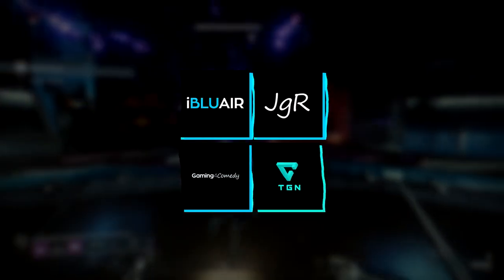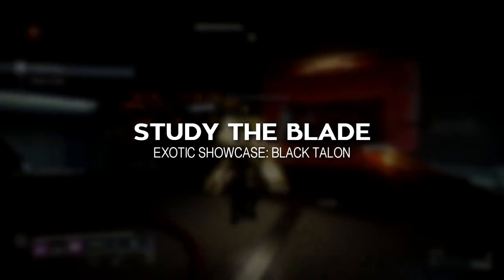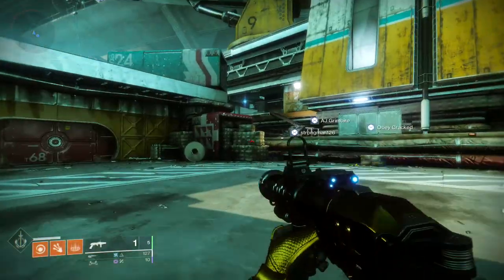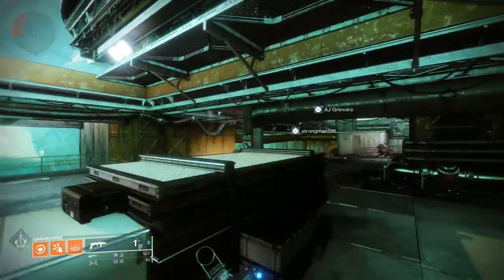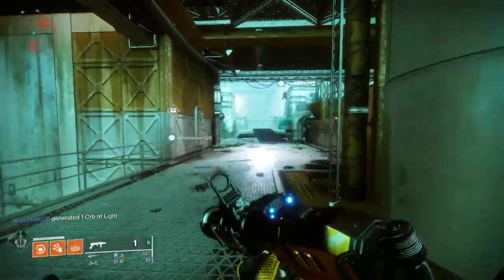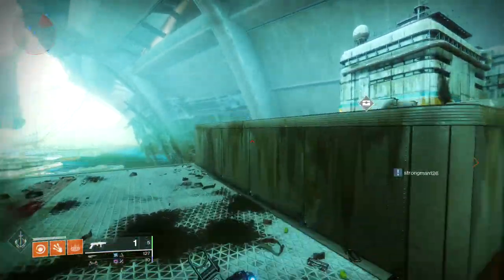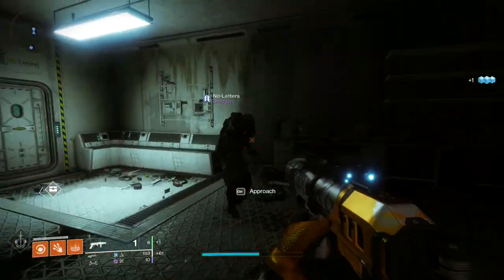Most of the exotics in Destiny 2 have value, even if it's niche, but some things take that niche too far. Swords have always been incredibly satisfying to use, but they're completely impractical. And this week, Xur is selling an exotic sword, the Black Talon, in addition to three armor pieces. Today, instead of breaking down the armor, we're going to look at some ways to optimize the Black Talon.